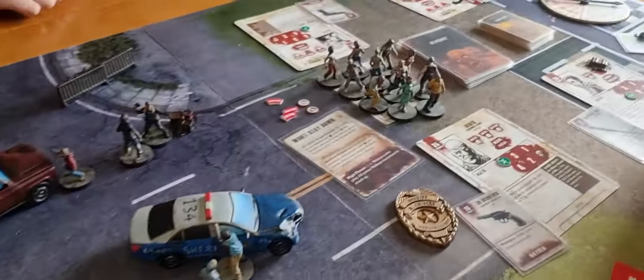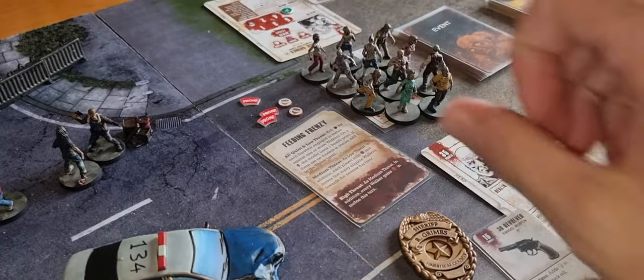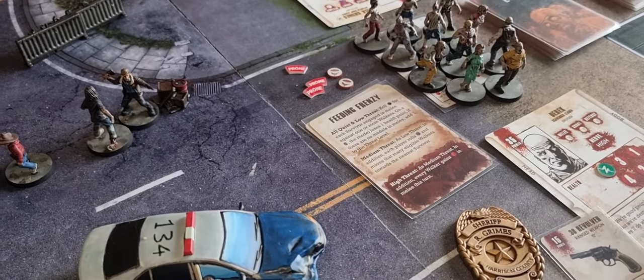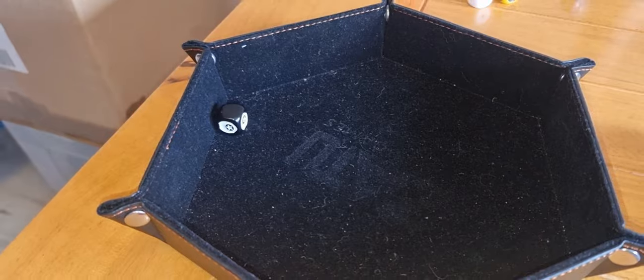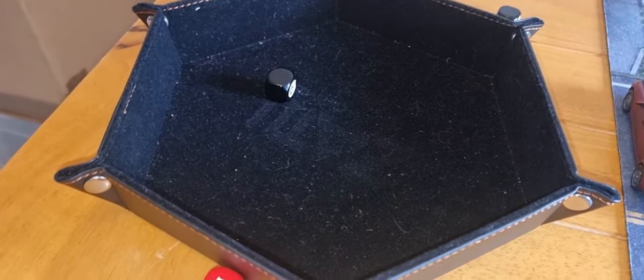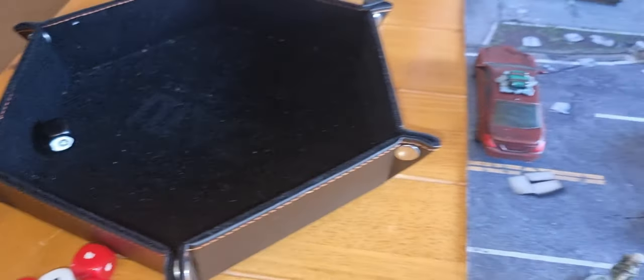Event card time — event card number two is 'Feeding Frenzy.' We're at all quiet and low threat. For each survivor engaged in melee, we roll a dice. Rick is fine, Patrick didn't lose a health point, and Derek hasn't lost a health point either.